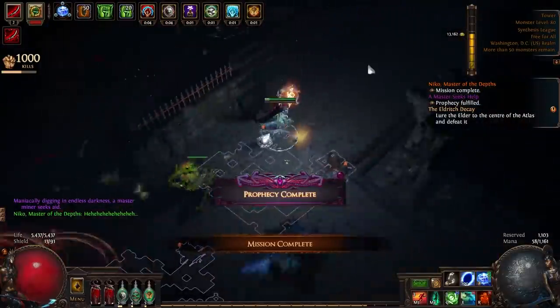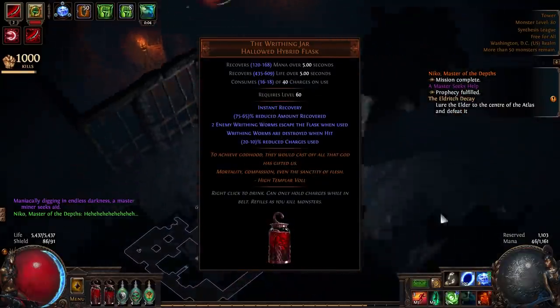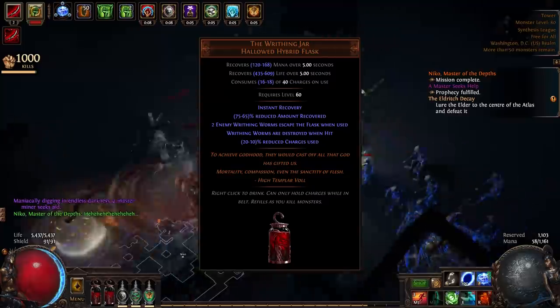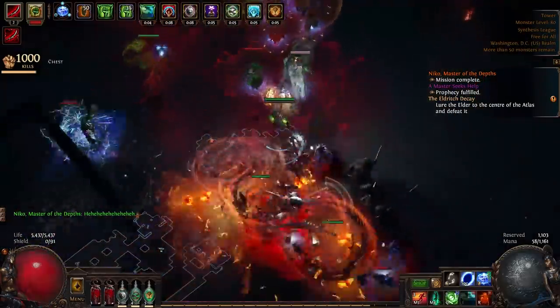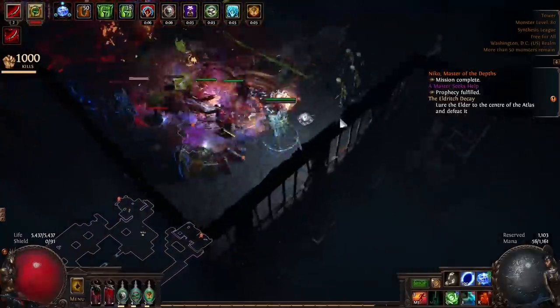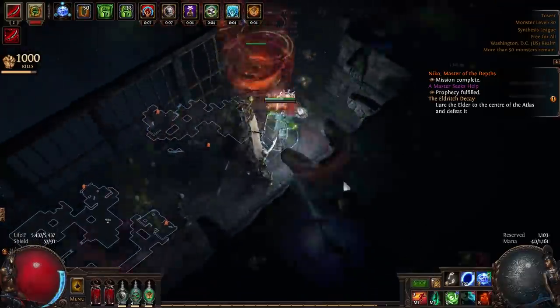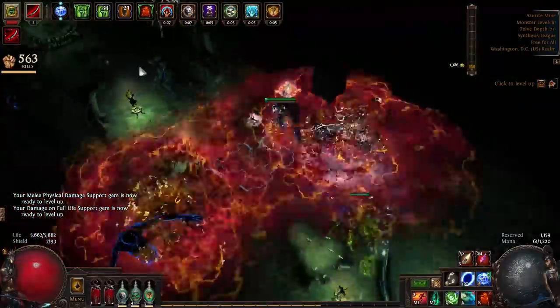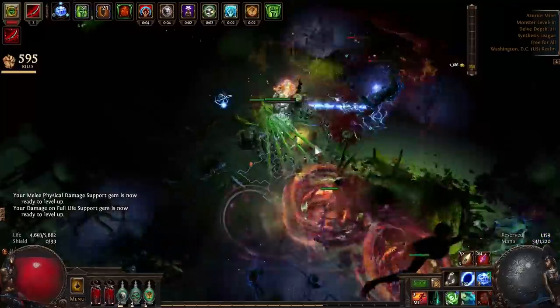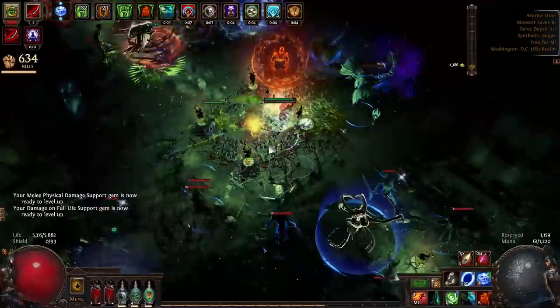The second mechanic I need to go over is the importance of the Writhing Jar flask. When used, the Writhing Jar releases two enemy worms. For us, this acts as a means to build Herald of Agony stacks, recover health, and most importantly, start and maintain a rampage. We run two of these, and with all the reduced flask charge use in the build, we're able to reach four consecutive uses of each Writhing Jar, which in turn generates just enough worms to start a rampage.